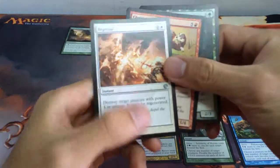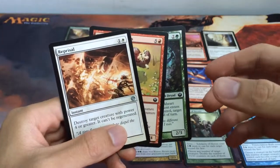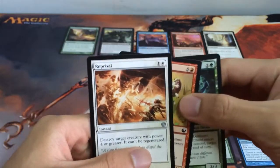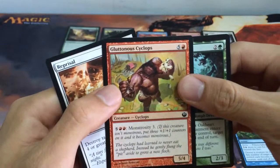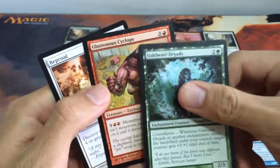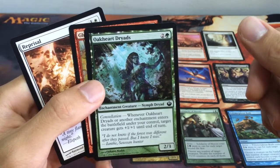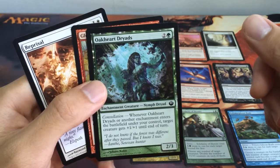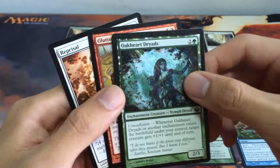So our top 3 picks for this card pool are: Reprisal — destroy a target creature with power 4 or greater, it can't be regenerated. Next is Glutinous Cyclops — a 5-cost creature that's a 5/6 with Monstrosity 3, pay 7. And Oakheart Dryads — a 2/3 Nymph for 3 mana with Constellation: when this or another enchantment enters the battlefield under your control, target creature gets +1/+1 until end of turn.